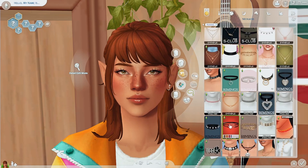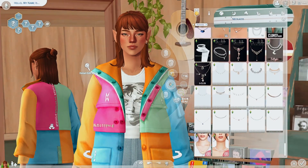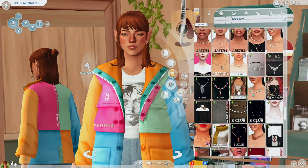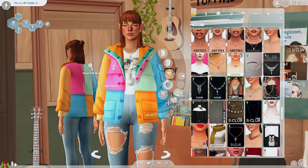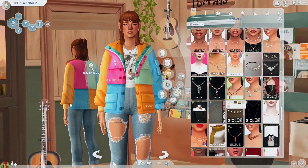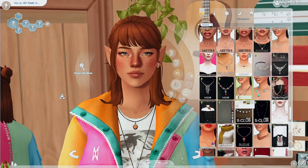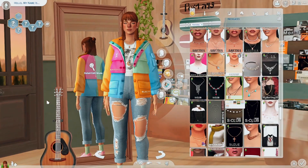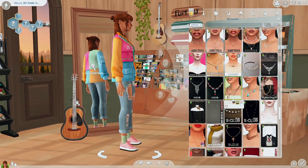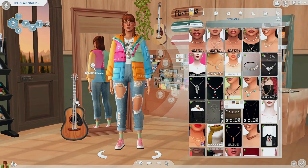Last but not least, we'll do a necklace. I really like this one by Clumsy Alien. You can't really see it though so I might change the color to something you can see — maybe this color. It's a little moon and I love it. It's one of my favorite accessories in the game, next to the nails I showed you. I think I'm done with the sim.